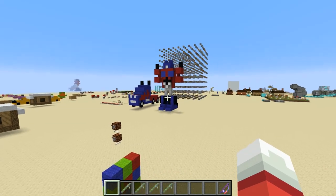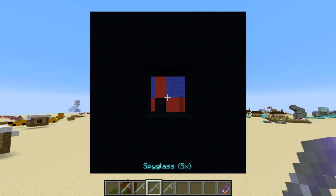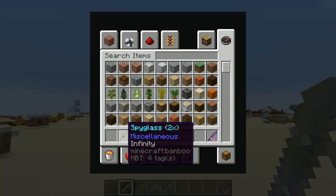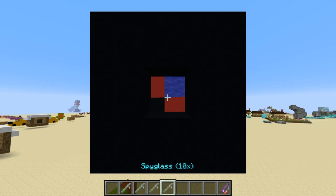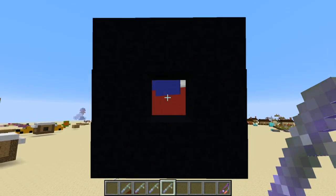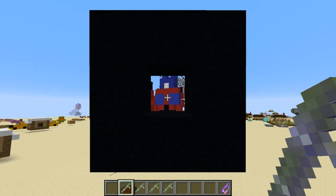Welcome back, SethBling here. Today I've got a new data pack to show you. This is a spyglass. In my inventory I've got various spyglasses of different magnification values. You can see they're named 2x, 3x, 5x, and 10x, and as I switch between them the magnification value will magnify the build — Optimus Prime over there — more or less.